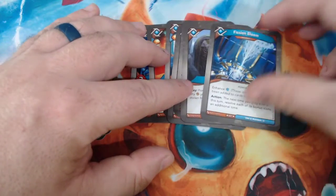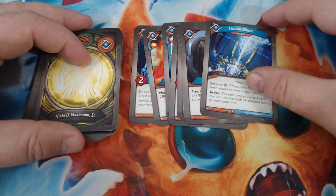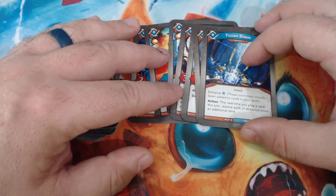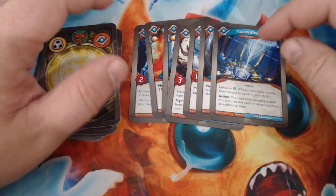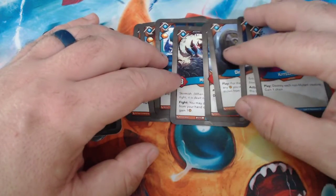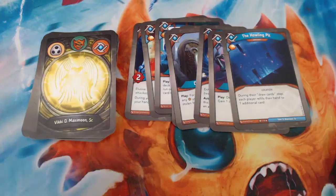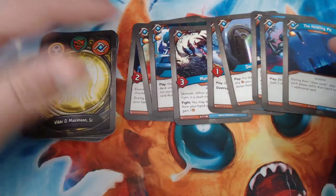Fish in Bloom is one I always get wrong. It's an artifact — it adds a draw enhancement somewhere — and an action. The next time you play a card this turn, resolve each of its bonus icons an additional time. I always get this mixed up with Forge Compiler, but Fish in Bloom does bonus Amber doubling, bonus pip doubling. Kurzap is an action; when you play it, you destroy each non-mutant creature and gain one chain — so far that's two-thirds of our creatures, which is a little rough. Howling Pit is an artifact with a bonus Amber: during their draw card step, each player refills their hand to one additional card — so you and your opponent.